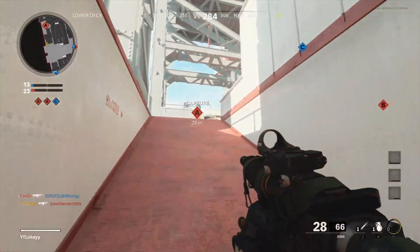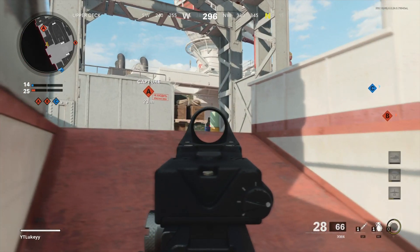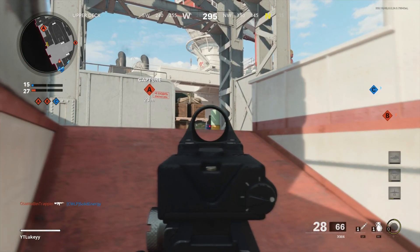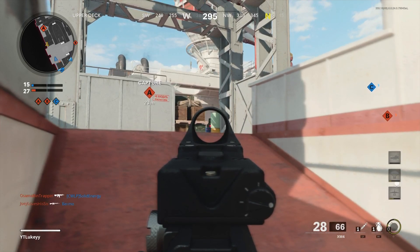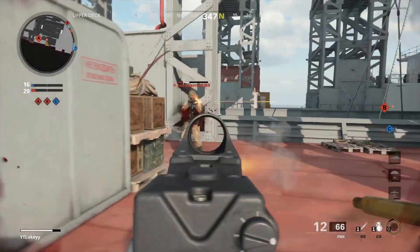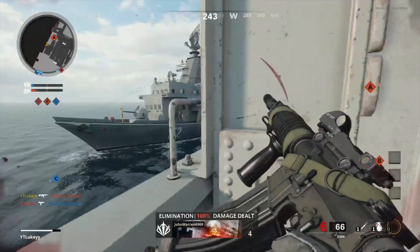The next two things you must have on your class are Ghost, so whenever enemies have a UAV you're hidden off the mini map, and Scavenger so you don't run out of bullets. Also stick on a Stim Shot so you can replenish your health whenever you are weak.